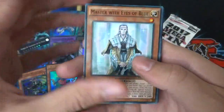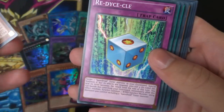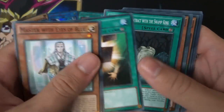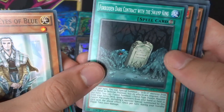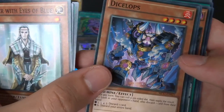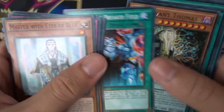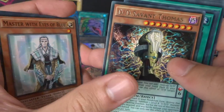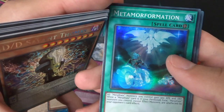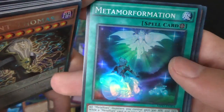Second 2017 Mega Pack. We've got Master with Eyes of Blue, which is really fitting for the Kaiba tin. Also Forbidden Dark Contract with the Swamp King, Dicelops, Magical Mid-Breaker Field, and as a rare, D/D Savant Thomas.